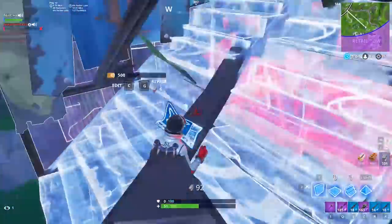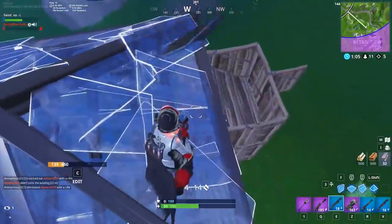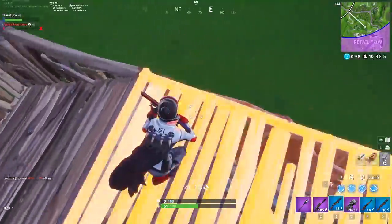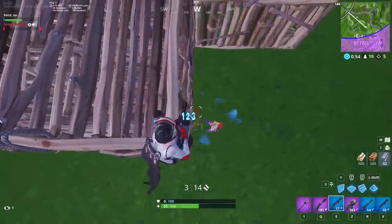Our first tip is getting used to audio cues. Vertical audio in Fortnite isn't the best, but when you have height it doesn't matter as much, because you know the sounds are coming from somewhere below you. And it's usually pretty easy to tell whether a sound is coming from behind or one of your sides, allowing you to react accordingly.